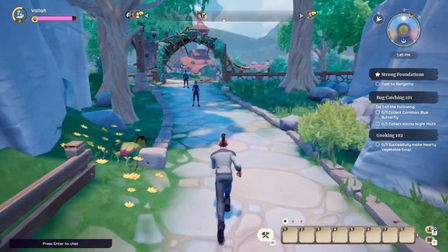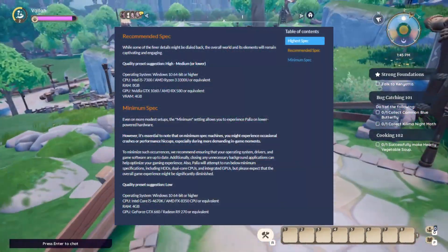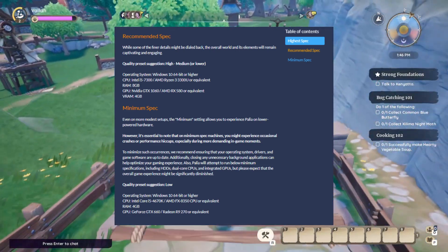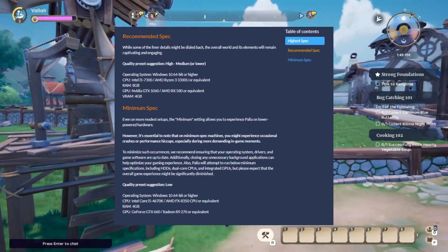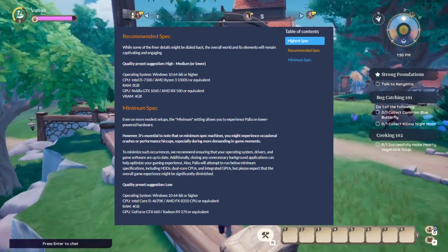Let's take a look at the recommended spec and the minimum spec on Paleo's support website. For recommended spec, we have Windows 10, Intel i5-7000 series, AMD Ryzen 3 3000 series, 8 gigs of RAM, GPU NVIDIA GTX 1060, or the AMD RX 580 with 4 gigs of VRAM.